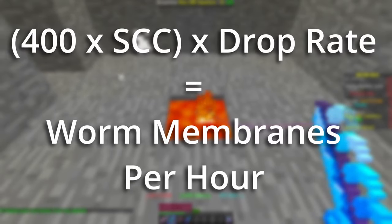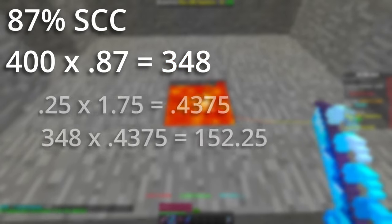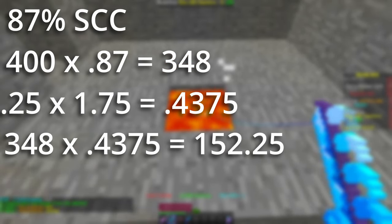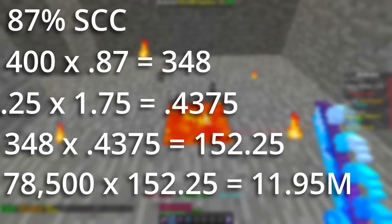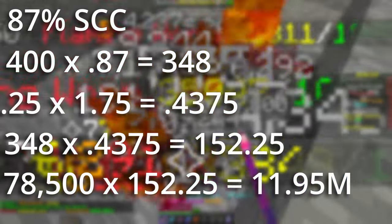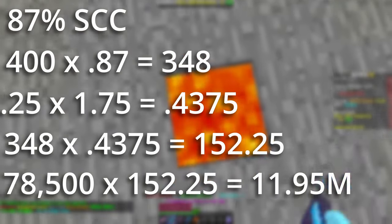So again, that's 400 times your sea creature chance, multiplied by the drop rate. With my setup I've got 87% sea creature chance, and I bought looting 5 to test looting for another video. I should be able to catch 348 flaming worms an hour, and they should drop 152 worm membranes. At current bazaar prices, this gets me 12 million coins. I can also purchase gemstone mixtures, then turn the membranes into gemstone chambers, and sell those onto the auction house, raising the profits to around 14 million.